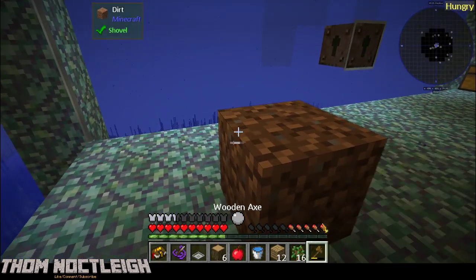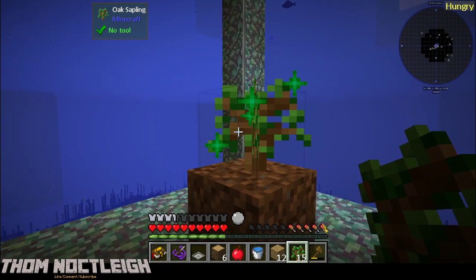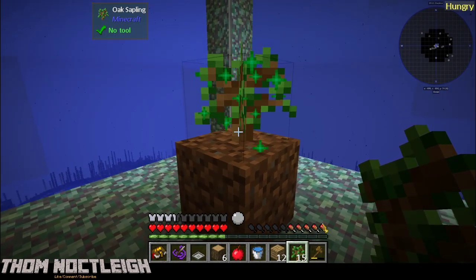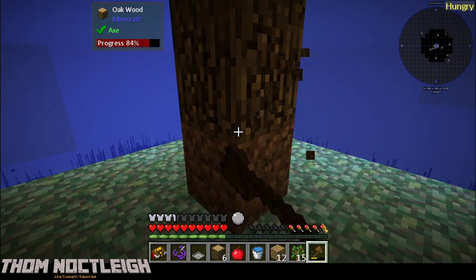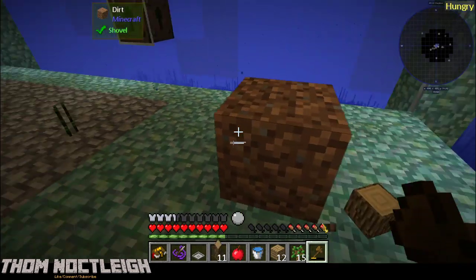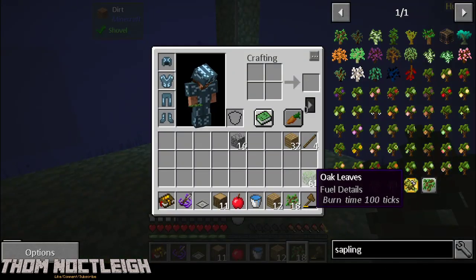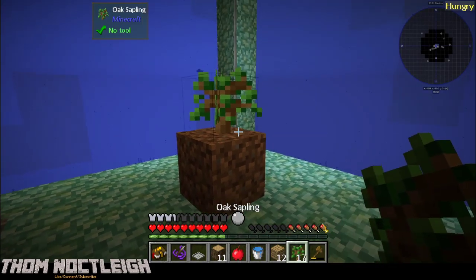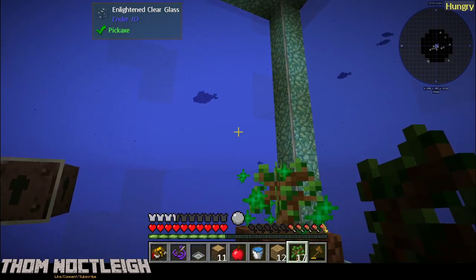If you're curious why I did that - last video we found out that if we had those shears in our hand when we felled the tree, it would chop down the entire tree and all of the leaves. It wouldn't yield any sort of saplings or apples; it would literally just be leaves put in our hand. Hence why I have 61 oak leaves in my inventory.